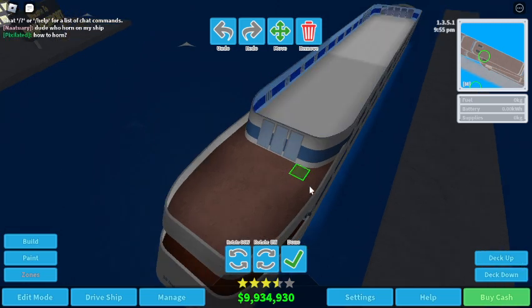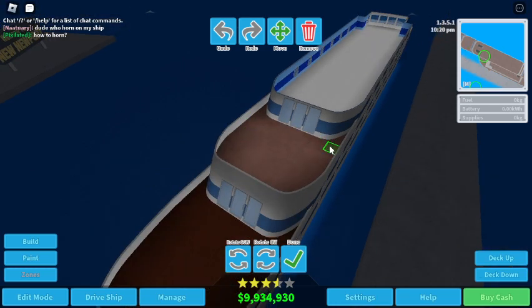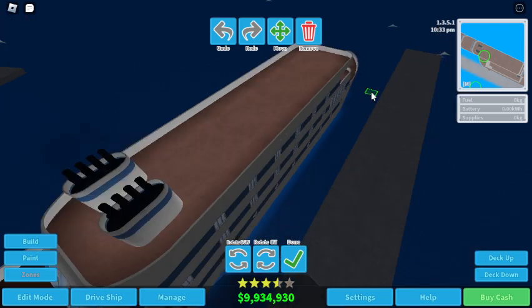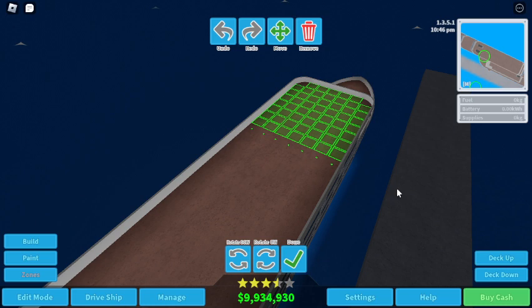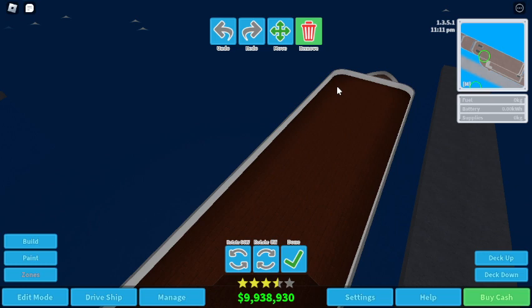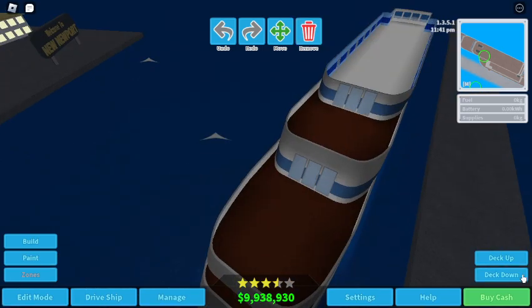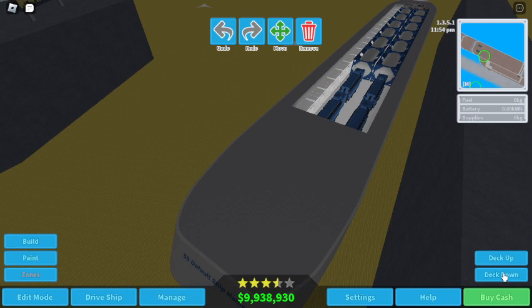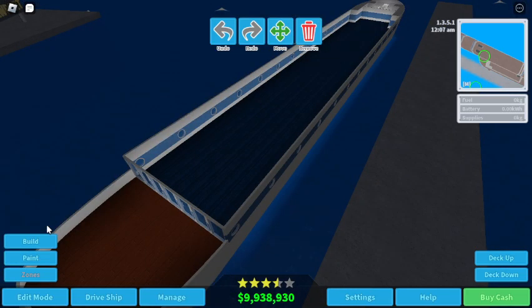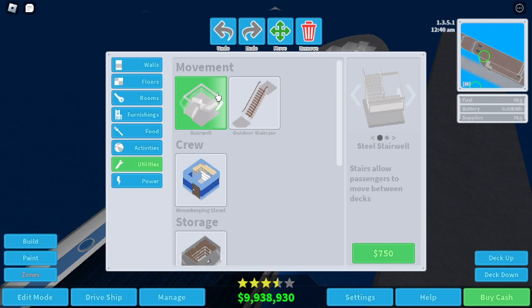Let's get up to the second deck. I don't think I'll give access to the top — I think I want two funnels so that it looks like a Disney ship. But let's start with the state rooms. Before we do that, we need a stairwell area.